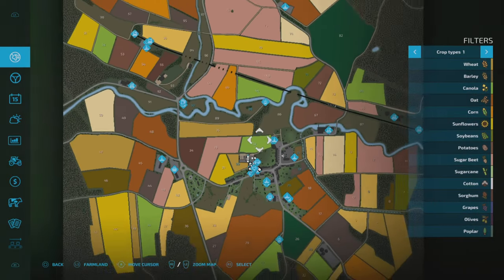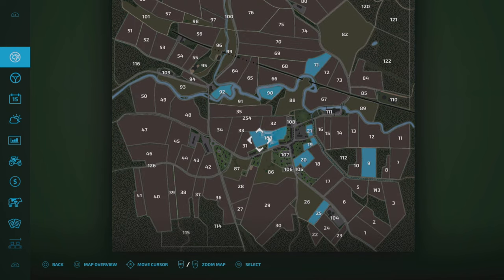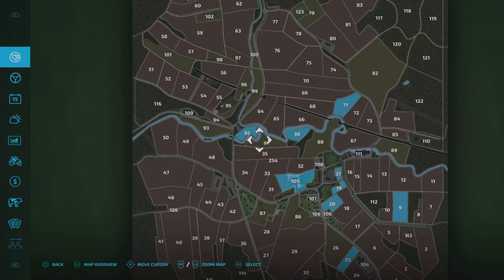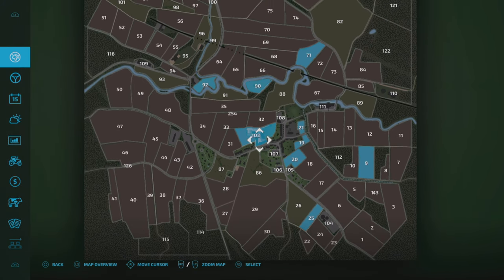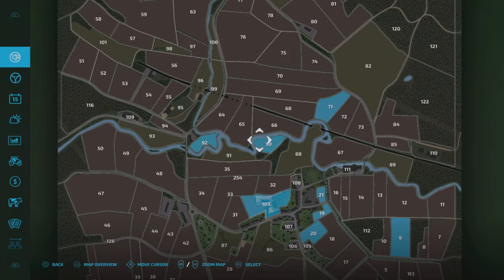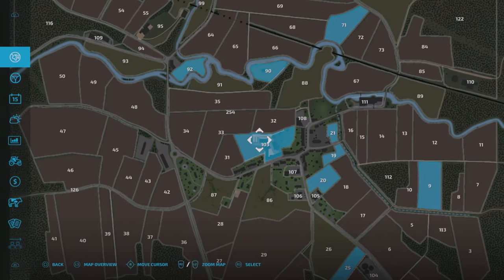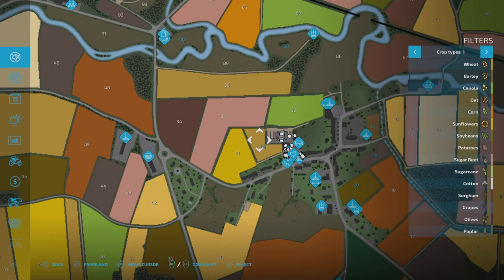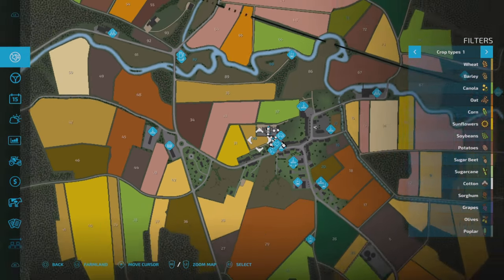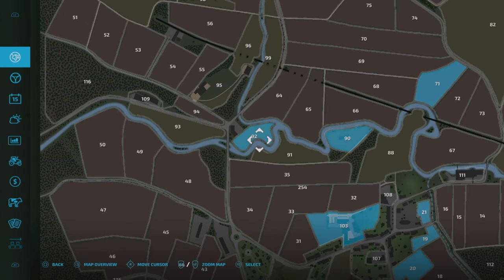We're in new farmer mode. You start off with a few fields spread about — you don't have to keep those, you could sell them and buy fields closer to your farm. You've got fields here and around, and then this plot which is going to be your main farm. It also comes with a field attached as part of the farm plot.